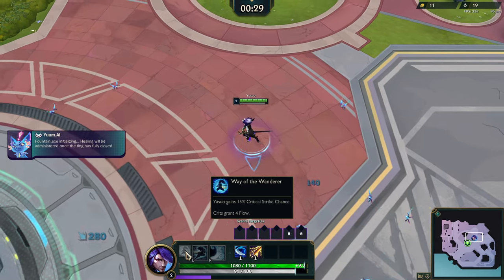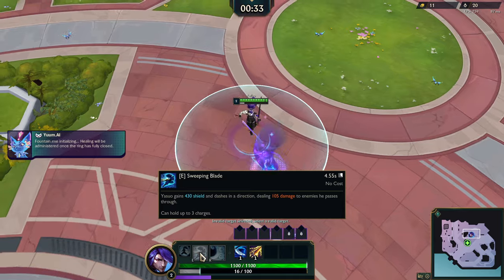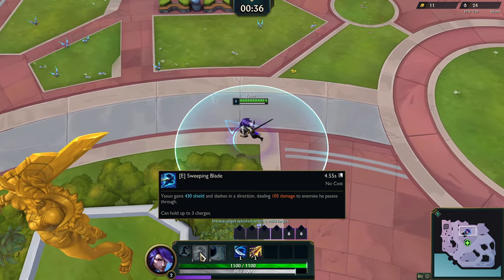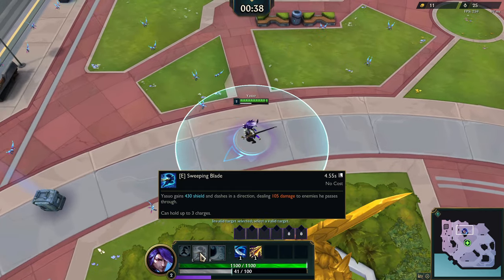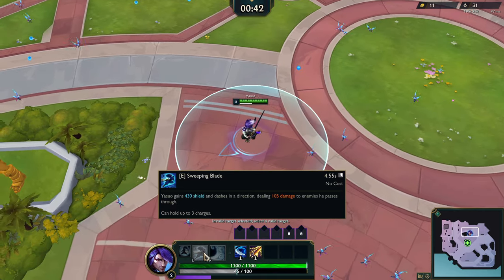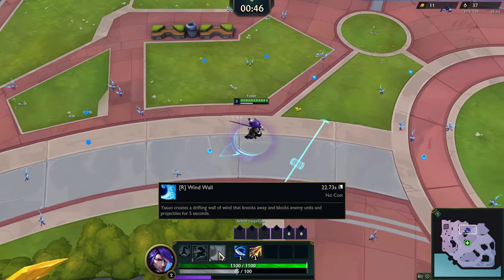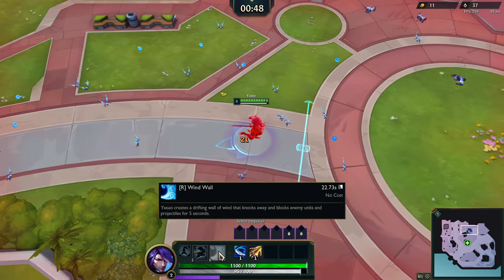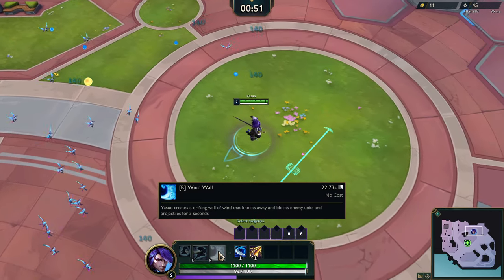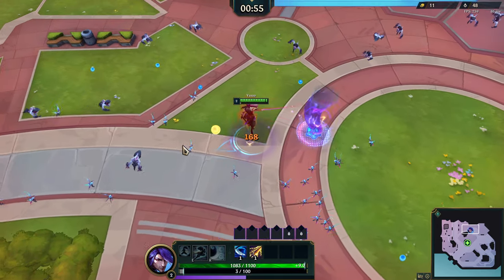Yasuo's passive: gained 15% critical strike chance — would you look at that? Yasuo's E, Sweeping Blade: Yasuo gains 430 shield and dashes in a direction, dealing 105 damage to enemies he passes through. Can hold up to three charges, with a four and a half second cooldown. And Wind Wall: Yasuo creates a Drifting Wall that knocks away enemies and blocks enemy units and projectiles for five seconds. It's a big defensive ability.